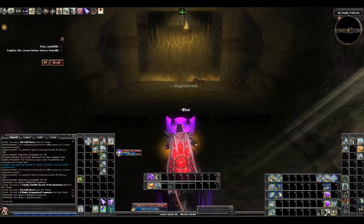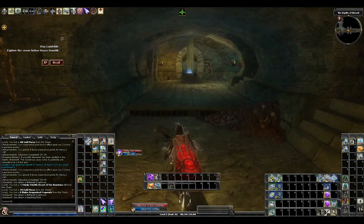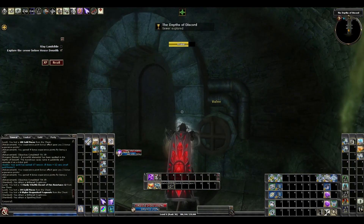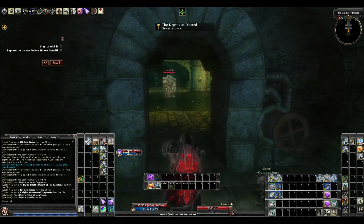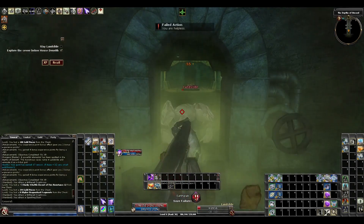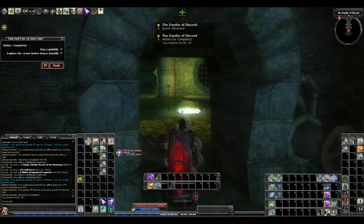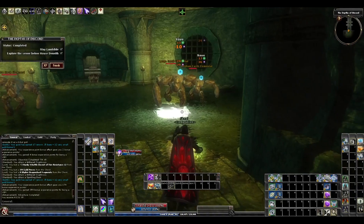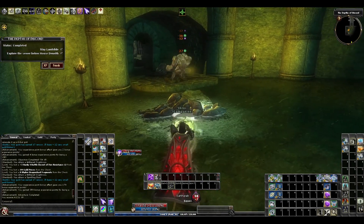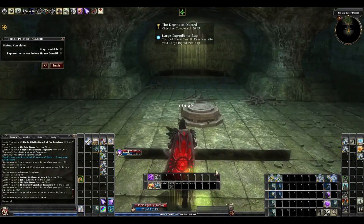This fight might be long if I get earth grabbed, so I'm going to go ahead and rebuff. Run up here — we're going to have a named earth elemental and a couple more that spawn if you step in the room. I only see the named one. He leashes pretty quick, he can't go very far. Yeah, he was going to earth grab me. I killed him with a direct damage bolt. We're going to have some more earth elementals here — both of them got webbed. Get an earth grab save. Alright, grab his chest.